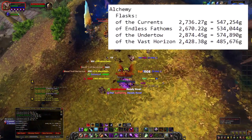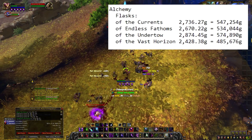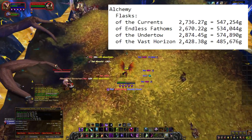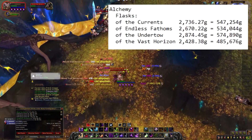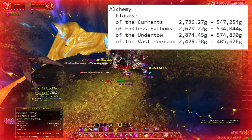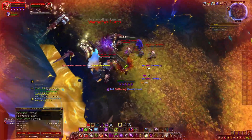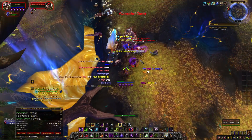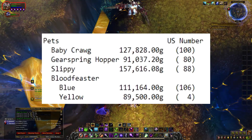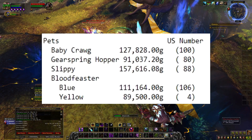Alchemy flasks: Flask of the Currents, Flask of Endless Fathoms, Flask of the Undertow, Flask of the Vast Horizon — they range from 2,428 gold 38 silver to 2,874 gold 45 silver. With a 200 stack you're getting anywhere from 485,000 gold up to 574,000 gold, and it's easy to get 200 when you proc. If you do your own herb farming you can go crazy with gold making. For pets: Baby Crog is 127,828 gold with only 100 listed in the U.S. — very lucrative.